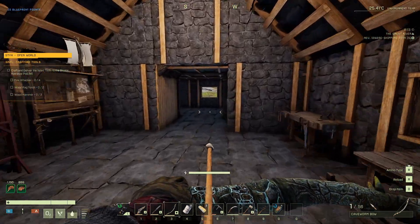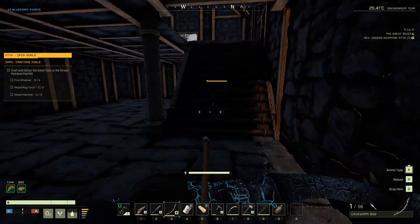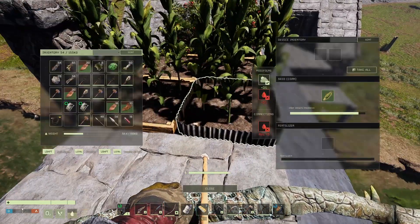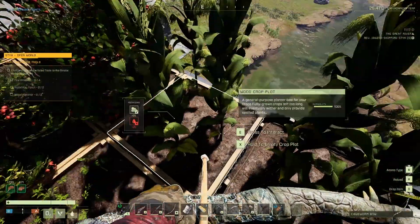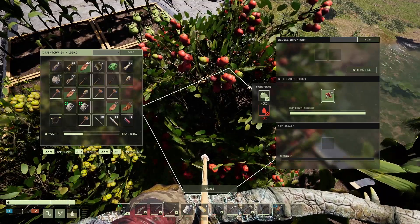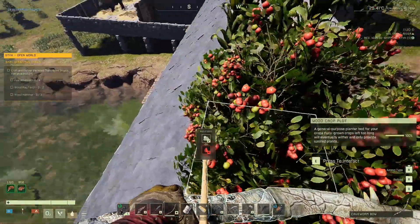I'm going to go up top and take a look at what's going on. This guy eats so much and he's not really that useful — I'm thinking about letting him die. The only reason I'm not is because I'd feel bad about it. Some of these crops are bugged — this one right here hasn't done anything for a while. I might pick it up.